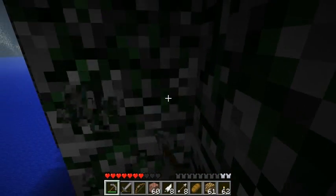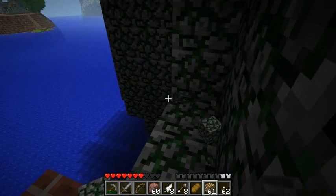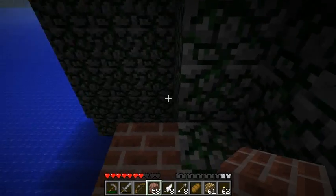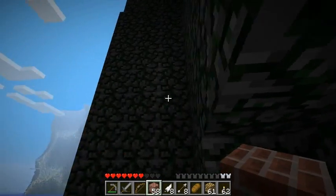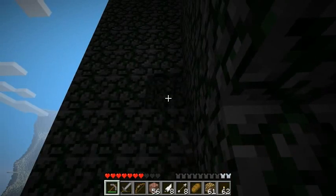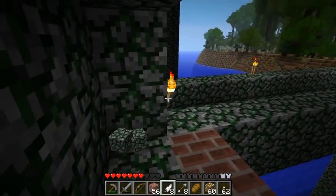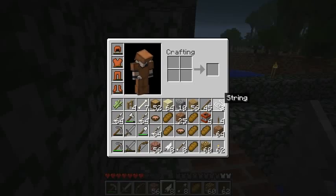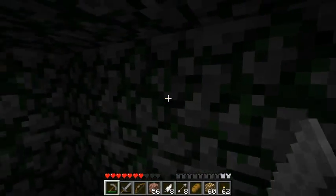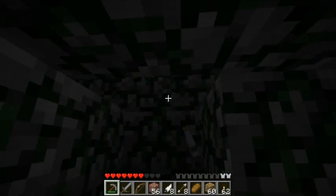Maybe we'll try to go around like this. Those skeletons are spawning in midair and falling, then shooting me, so I want to get rid of that if I can. I should be able to do it just by placing glowstone. Okay, let's see what's through here — some kind of opening.